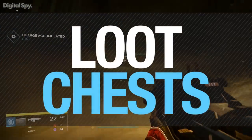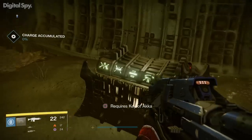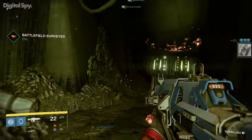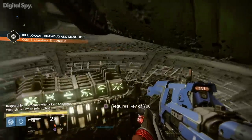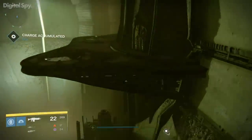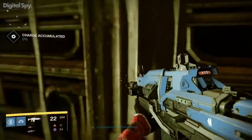All Destiny players crave loot, and the Dreadnought is full of hidden chests which require strange sounding items to unlock. We found chests all over the place, in rooms and caverns just outside the Hall Breach and Hall of Souls areas, while the mausoleum had a couple opposite each other following a dangerous jaunt across a series of invisible platforms, and we're sure there's plenty more chests to find elsewhere.